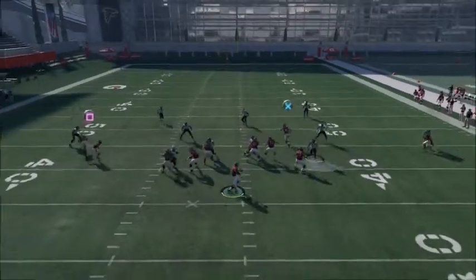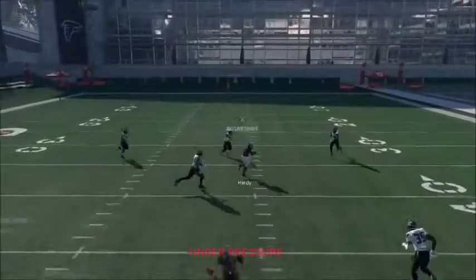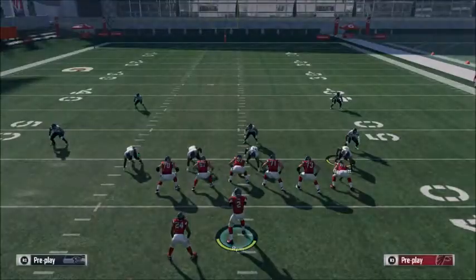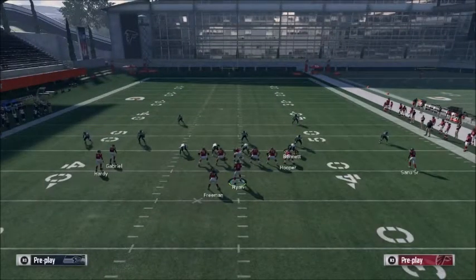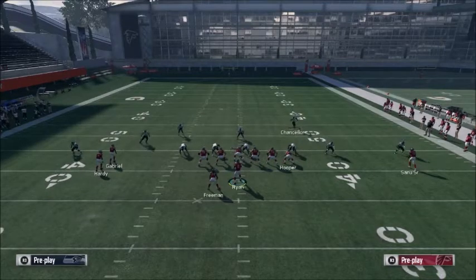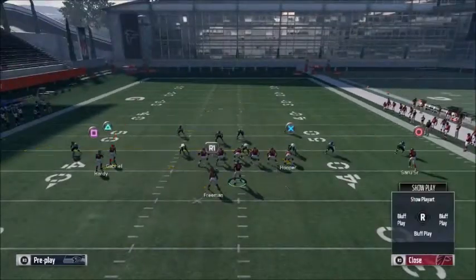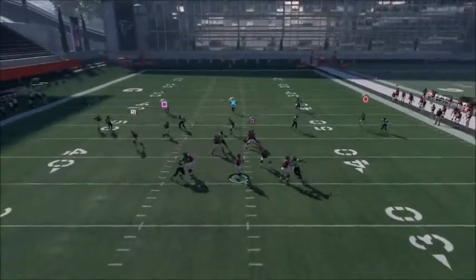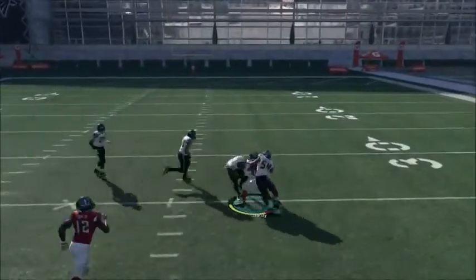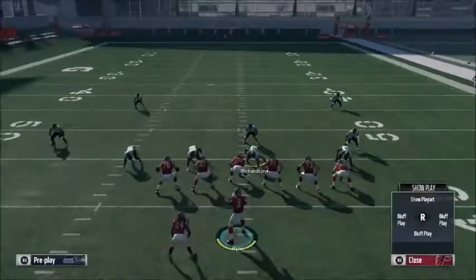I'm gonna show you guys how it gets underneath cover two with a deep blue fan. It's a weird timing — it's different than the Z-spot routes. You throw it a little bit later than you think you're supposed to. Like, you think it's gonna cut but it takes another few seconds to cut. I'm bringing these guys down to make it more difficult, but it still fits in regardless. Strike the tight end — I even threw it a little bit earlier there, still caught it, but you want to throw it a little bit later than you think.